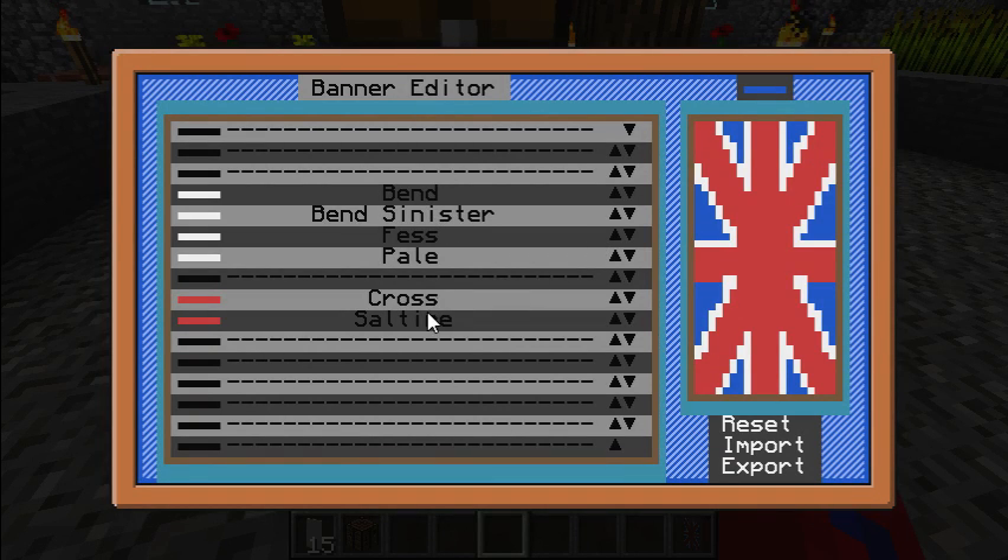Regular banner crafting only allows you to stack six layers onto a given banner, but using a command computer you can use up to 16 layers.